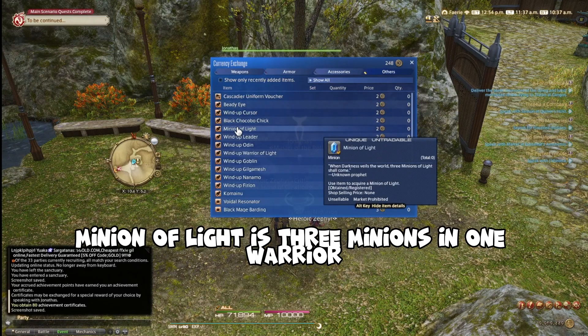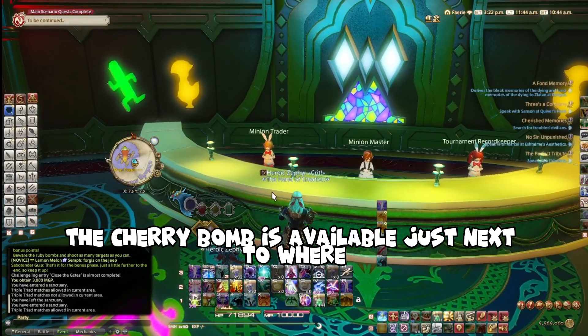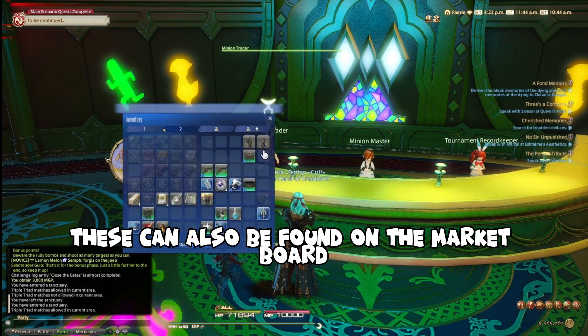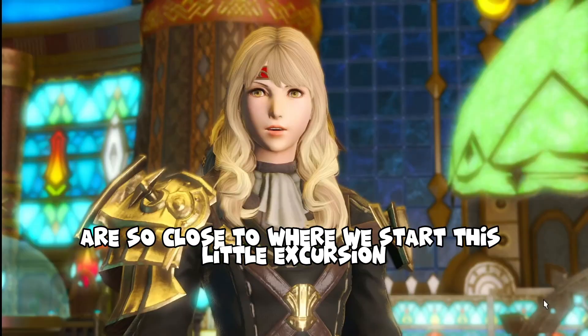Minion of Light is three minions in one: Warrior, Black Mage, and White Mage. The Cherry Bomb is available just next to where you sign up for tournaments themselves. These can also be found on the market board, but why do that when they are so close to where we start this little excursion?